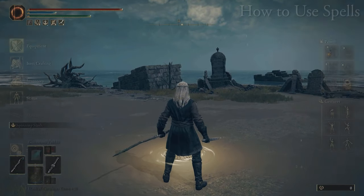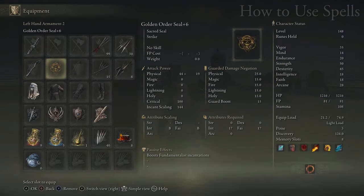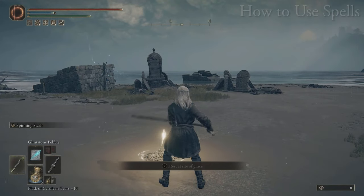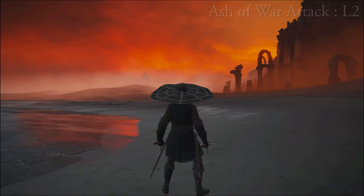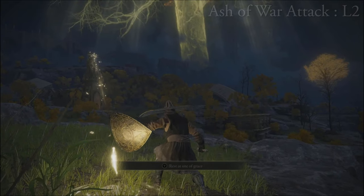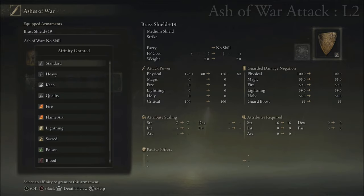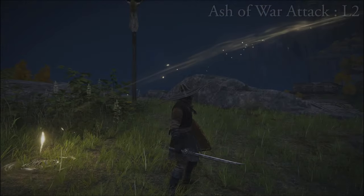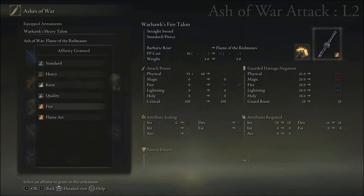Now, if you want to be a wizard, you'll want to know how to use spells. There are two main categories: sorceries require a staff to be equipped, while incantations require a seal. When resting at a site of grace, you can memorize spells for use during combat, and these can be cycled through by pressing up on your D-pad. Finally, your special L2 attack — aka weapon art or ash of war — can sometimes be used as a priming button for two different R1 or R2 special weapon art attacks. Every weapon has a weapon art or ash of war attached to it unless you apply the no-skill ash of war, which is highly recommended for shields so you can put a shield in your left hand and still use your right-hand weapon for special attacks. Most weapons allow you to change your ash of war, and this is always free to do with no repercussions.